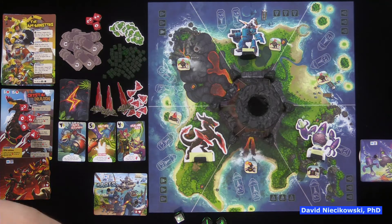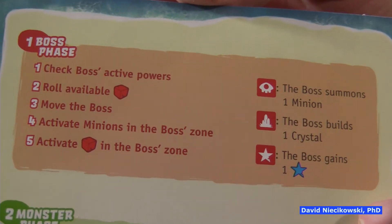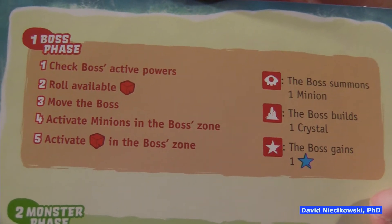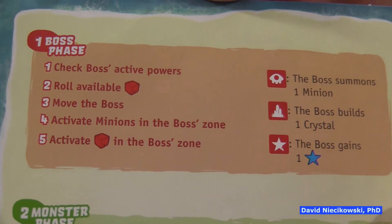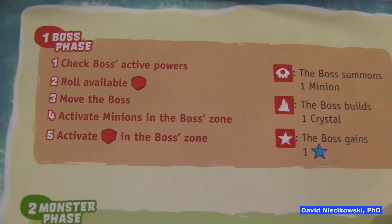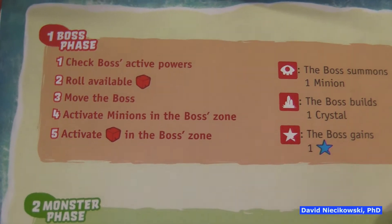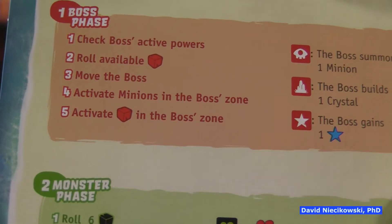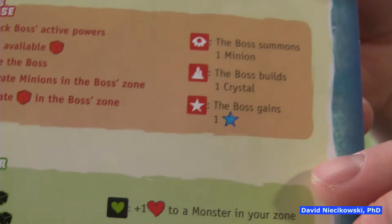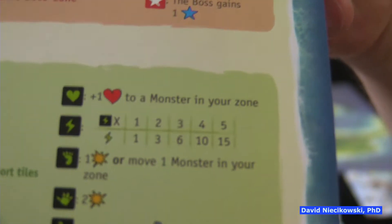Let's talk about the turn sequence. First, check the boss's active power — it can damage one of us in the same or adjacent space with the most health. Then roll the available boss dice — on the first turn, all five. Then move the boss. Then activate minions in the boss's zone. Finally, activate the boss dice in the boss's zone. We were activating the dice out of order in our first two games.